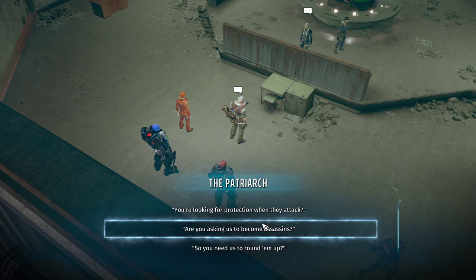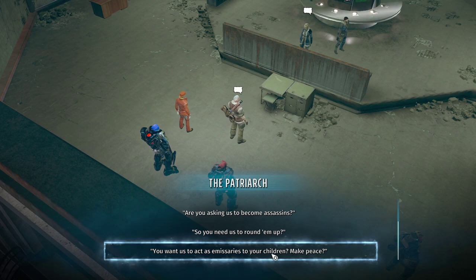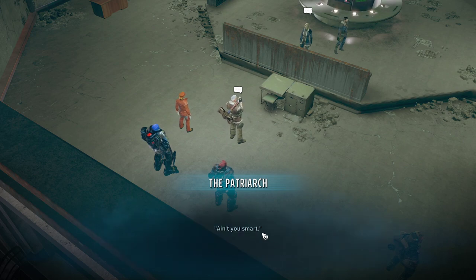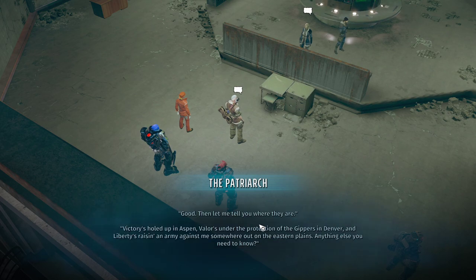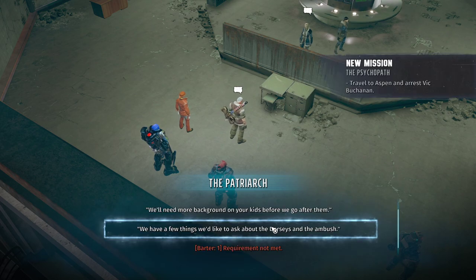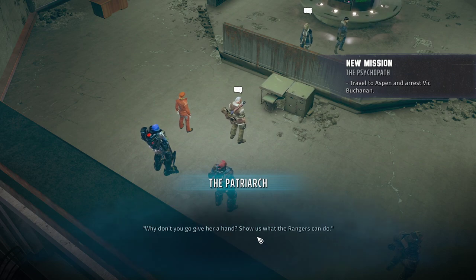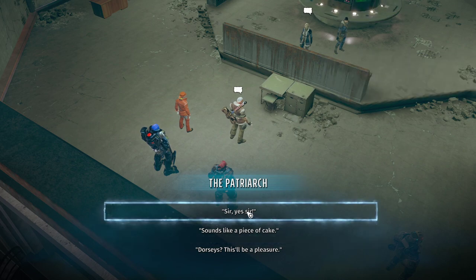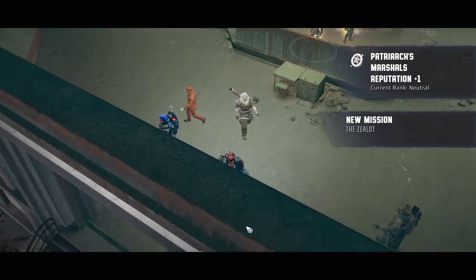They've been skulking in the shadows ever since. He wants you to go out and round them up, bring some folks home. We do not have barter. Victory is holed up in Aspen — she's having trouble. Why don't you go give her a hand? That'll be the quest. And there you go — you get some more faction reputation. Let's move out.